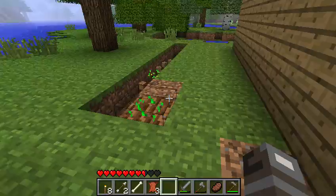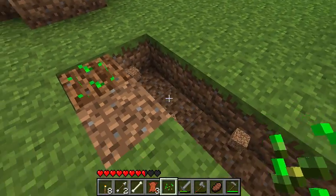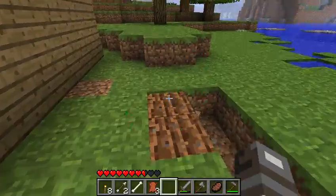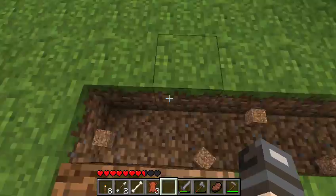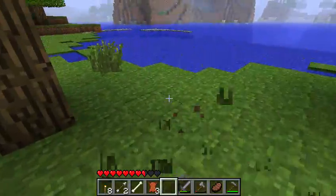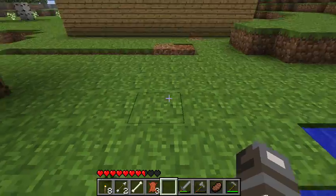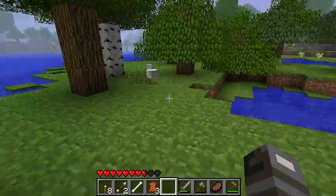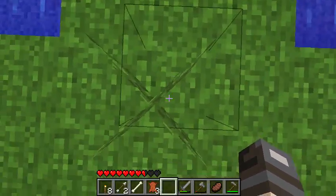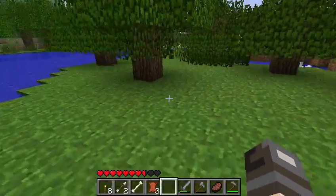Seeds pop out when you walk onto them. Let's get some more then. I am a dwarf and I'm picking seeds. Picky, picky seeds.